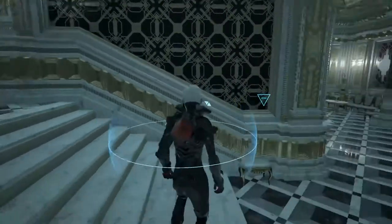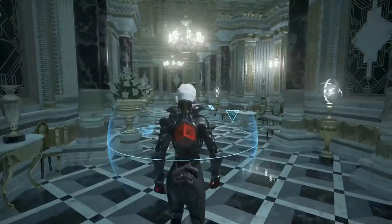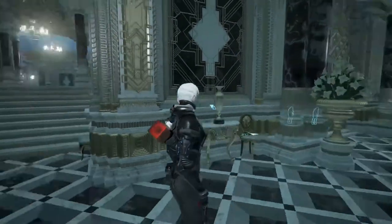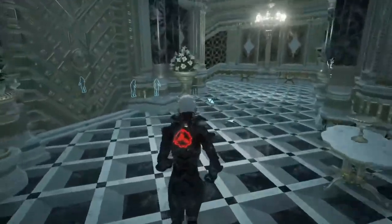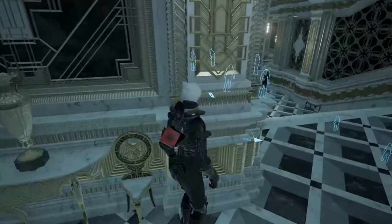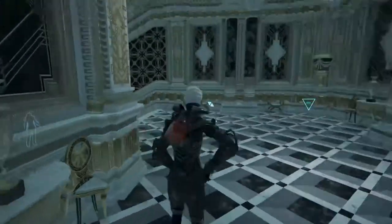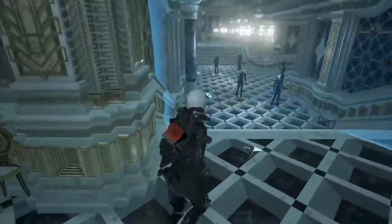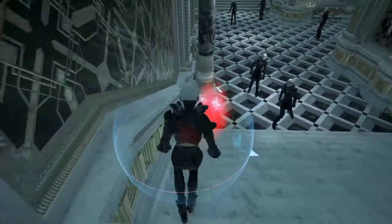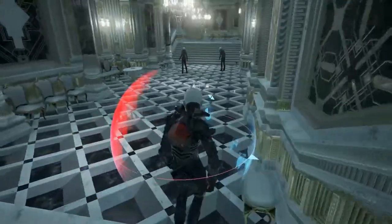So I can use lethal or non-lethal with the gun. There are some down here and over there — quite a lot of them. Let's check out this riot function. I'm gonna kite them over here, try and get into the center of them, and see if I can knock them all down.